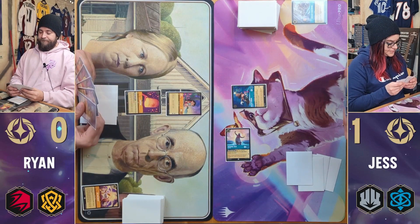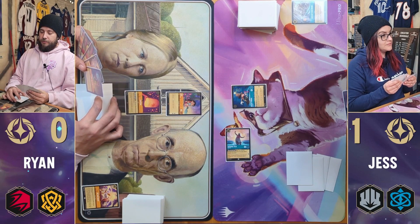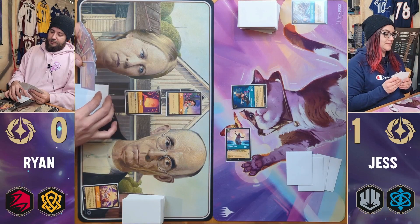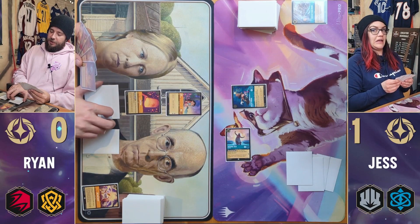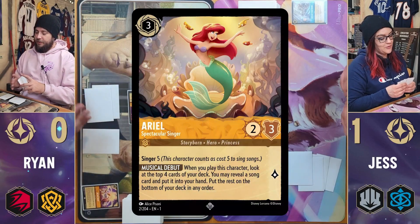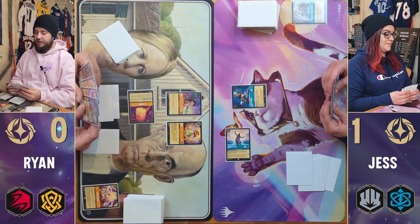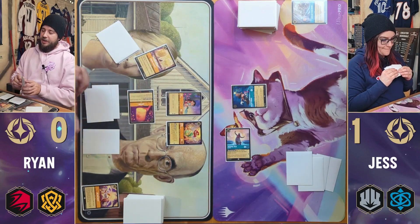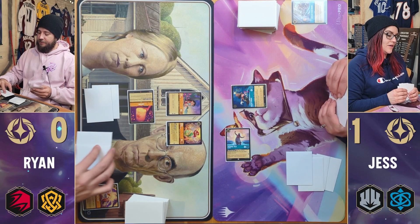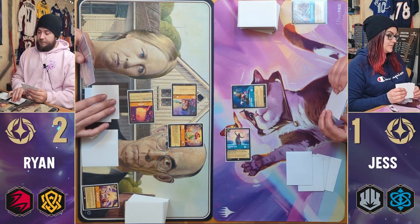Draw. That changes things a little bit. We are going to pay two and tap this to play Ariel. When I play this character, I look at the top four cards of my deck, and I may reveal a song and put it into my hand. I'm going to reveal Hakuna Matata, which I'll promptly put into my inkwell. Then I'm going to quest with Lilo for two and pass the turn.